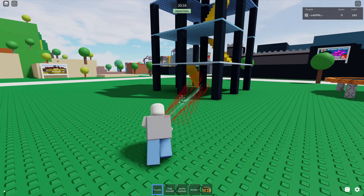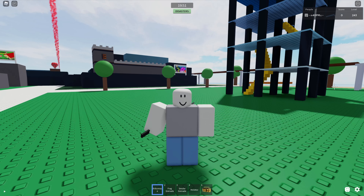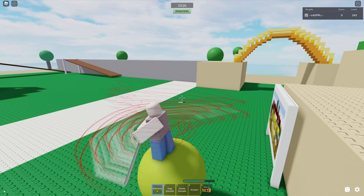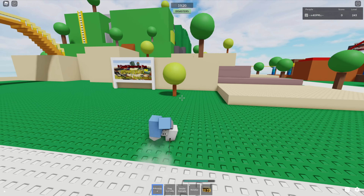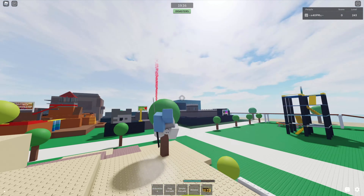Last but not least, we have whatever the hell this is. You hold it backwards — what? This thing looks pretty crazy, and it hits really fast. That is really fast! And it does 26 damage, so that's gotta be like crazy.